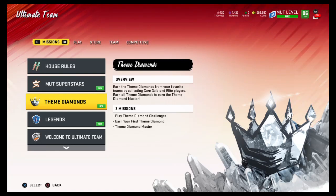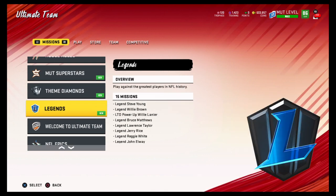It's your boy Gun Bunch here and we are back with another video. Today we're here to talk about the new legends that dropped — the three new legends: Steve Young, Willy Brown, and Willy Lanier.